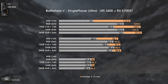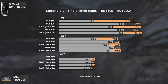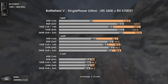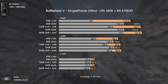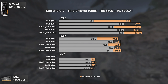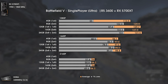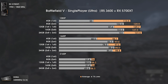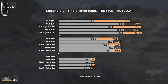With Battlefield 5, I tested the first mission rather than online play since online gameplay has too many variables. Once again 4GB is not enough — nothing new since 2011. The 12GB results are around the others in average FPS, but way lower in 1% lows. At 1080p there's a difference of around 15 FPS in the 1% lows compared to 8GB, meaning gameplay will be noticeably less smooth.